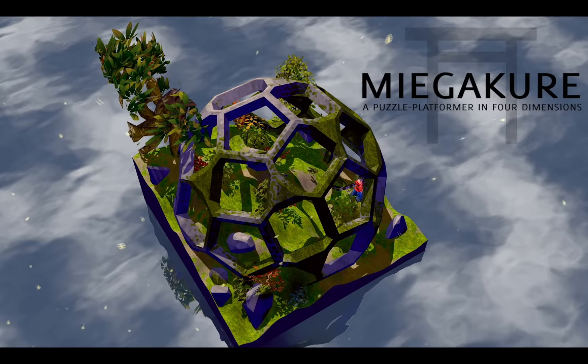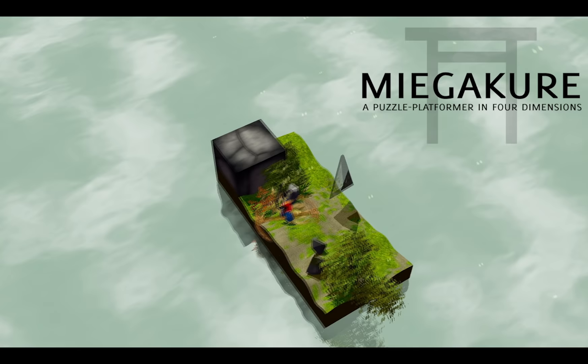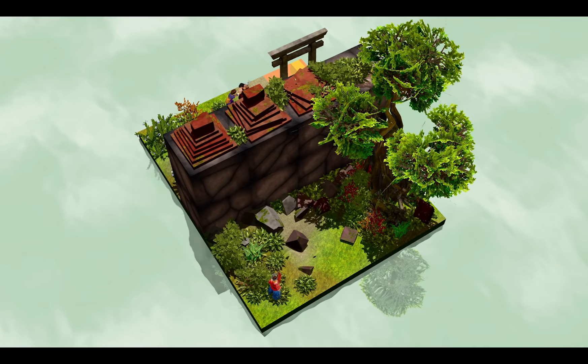Miegakure is a 4D game, a game where there is a fourth dimension of space. I thought I would show you what it would actually look like if you could walk through walls using the fourth dimension, and in the process explain what the fourth dimension is.